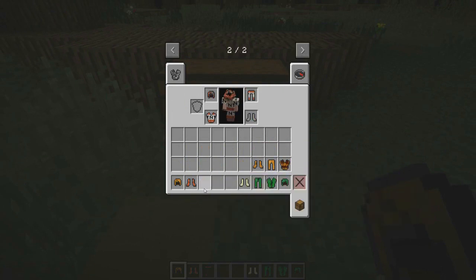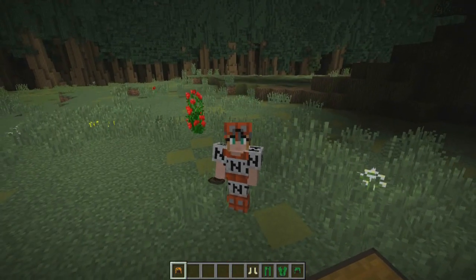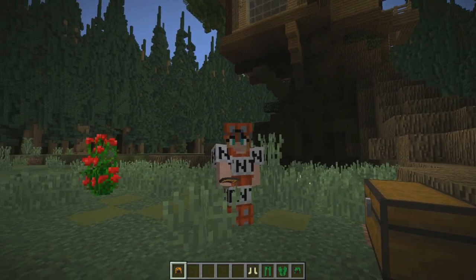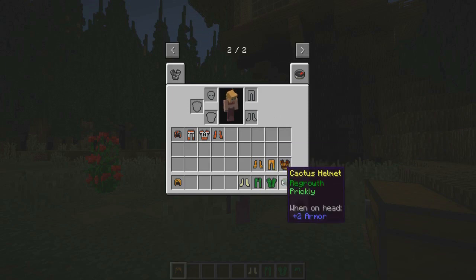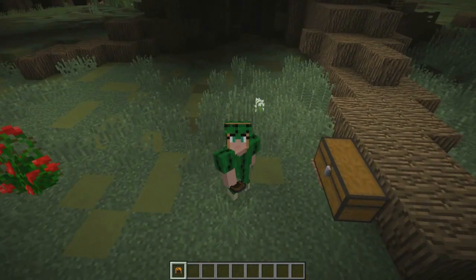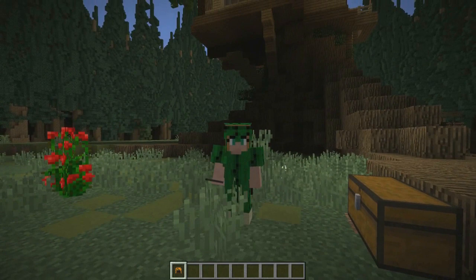We gotta put these on — oh my god, let's go into F5 and see this! This is so hilarious, this is so cool. You guys need to get this because regular armor is kind of okay, but this is next level. I put on the cactus armor and I love this so much — look at me, I'm a cactus in its armor. I can go fight all those zombies, yes!